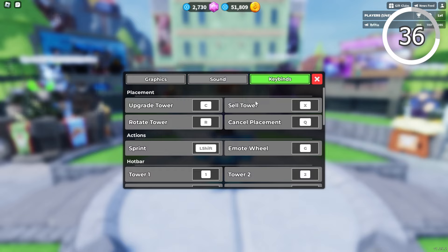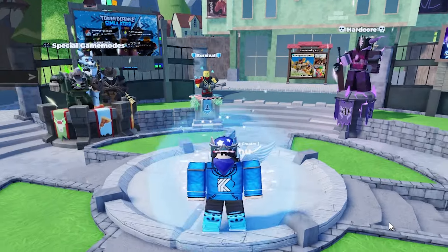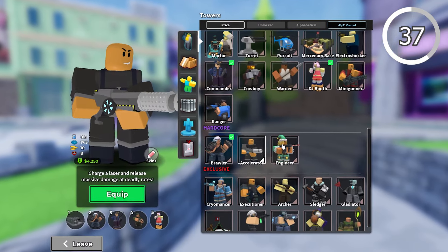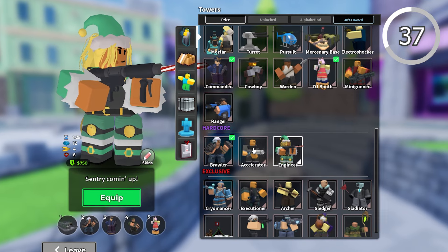Make use of keybinds to sell, upgrade, and use abilities of towers — these can save a lot of time and make it less tedious. Hardcore towers are grindy, so decide your first one wisely; generally Accelerator is a good first pick.